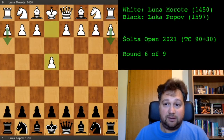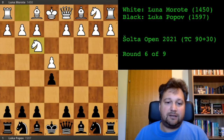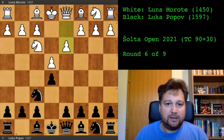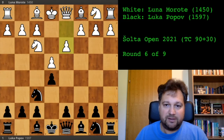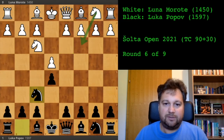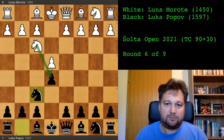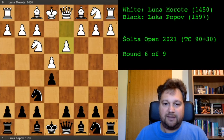My opponent opened the game with e4 and I responded with e5 as usual. After knight f3, I went for the Russian Defense or Petrov with knight f6. She played d3 — you can see immediately this is the most passive response. Much better would be something more active like developing a knight or bishop. This is the most passive response. I then played knight to c6.